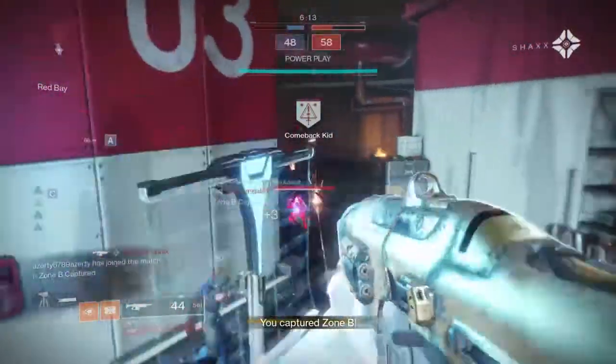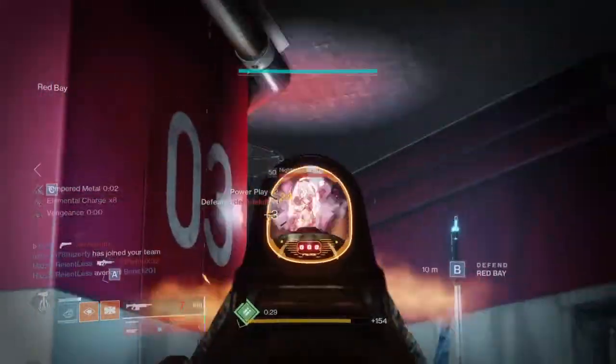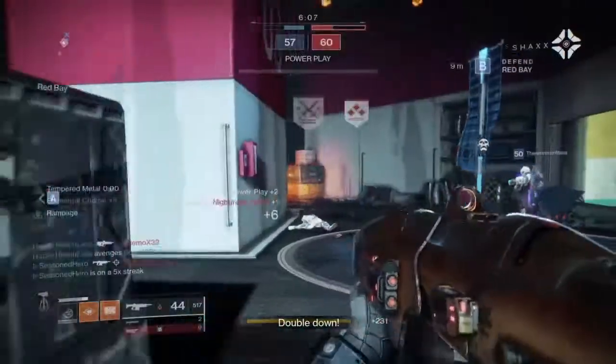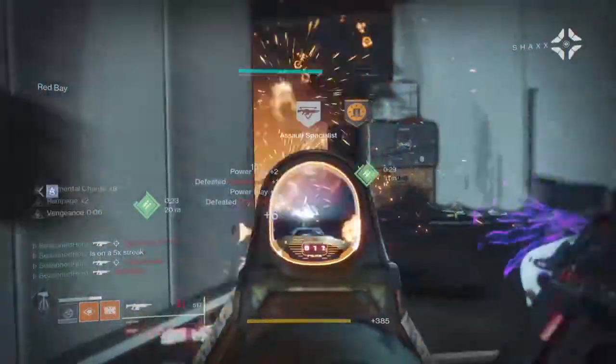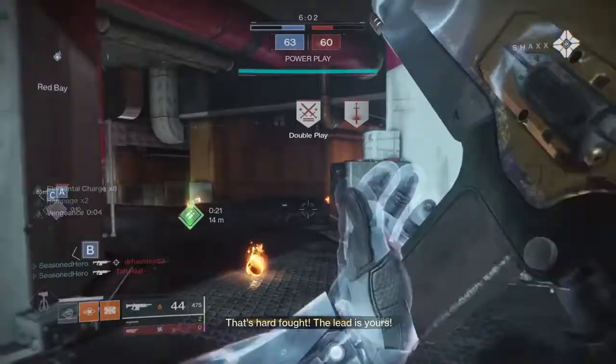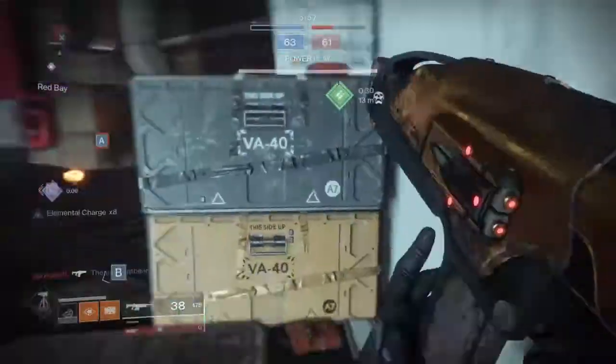The Gillard 42 is a legendary 600 RPM AR that can only be gotten as a world drop from the roaming forge bosses and also has a chance of dropping from most selected forges. Based on the year 1 variant, this version now comes with the ability to have RNG rolls and provide a large number of different perk variations that the user can go ahead and try to grind for.